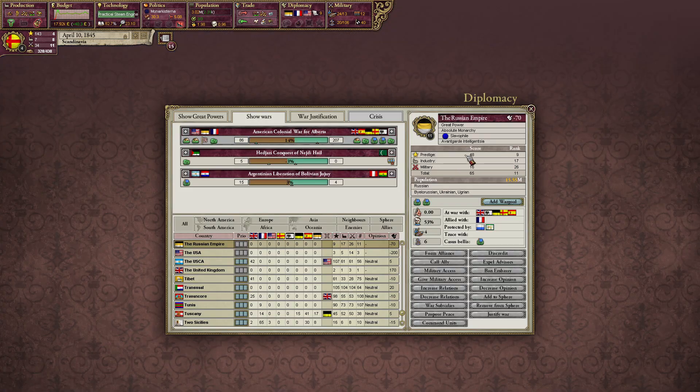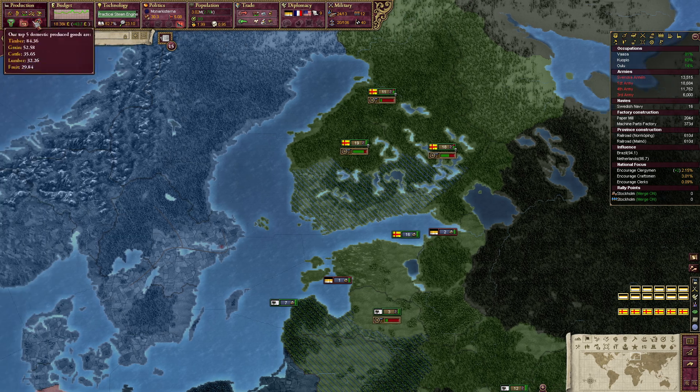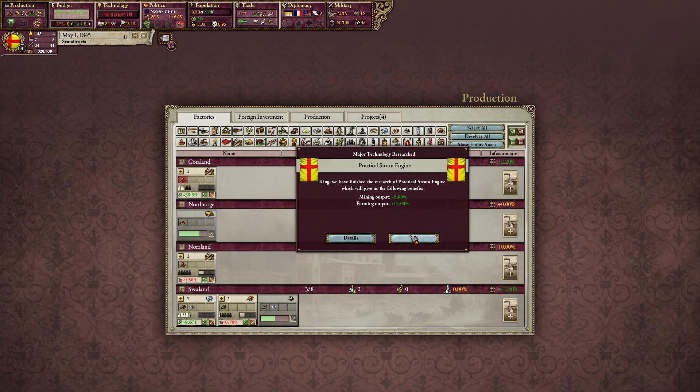For Russia — we have so much more military strength, but we are not winning the war. A factory closed because it was not getting subsidized. Sometimes you have to subsidize a factory because it's not profitable — not all factories are as profitable as our steel factory.